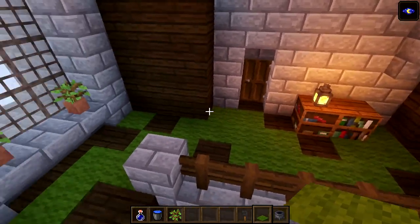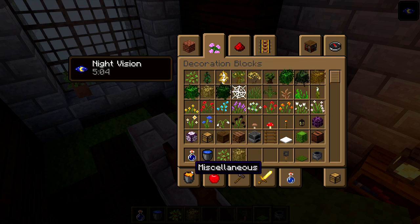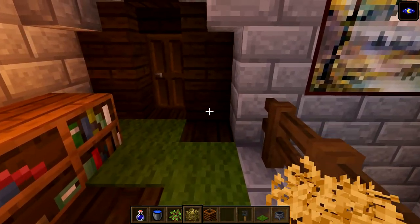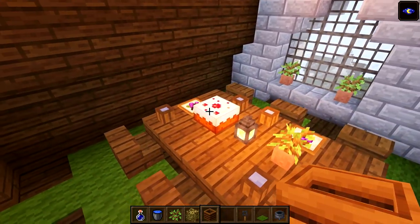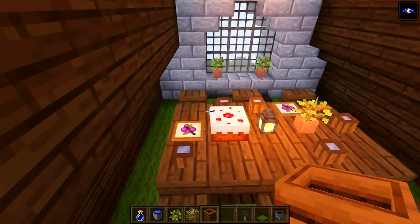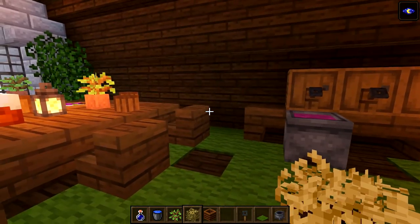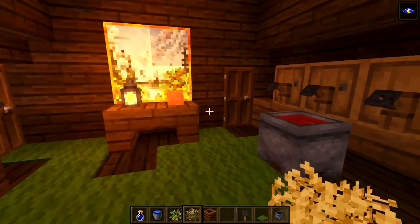Let's do one more little thing - get some acacia leaves and composters and put a couple more around. Maybe over here by the window - there's not really much room to get around but it doesn't matter. Something like that - I think that looks really cool. A little splash of color does the world of wonders.